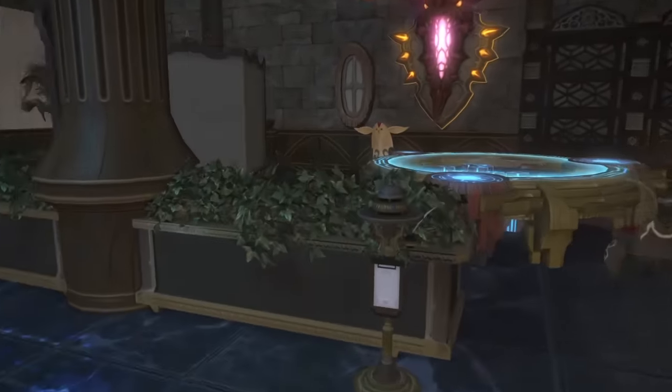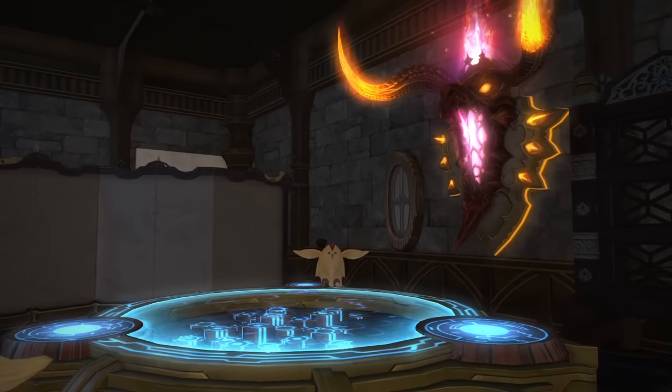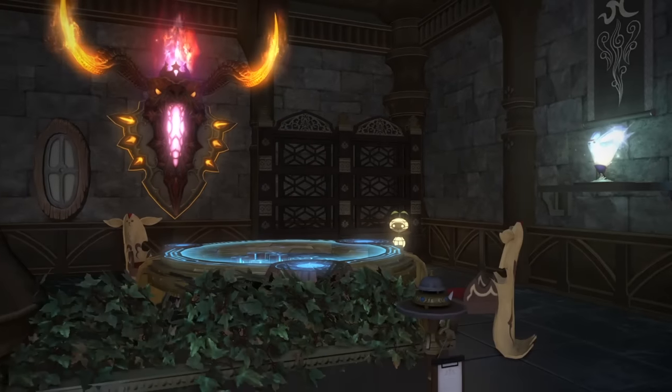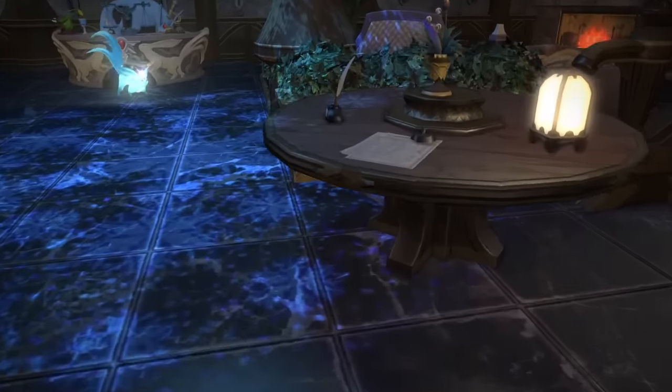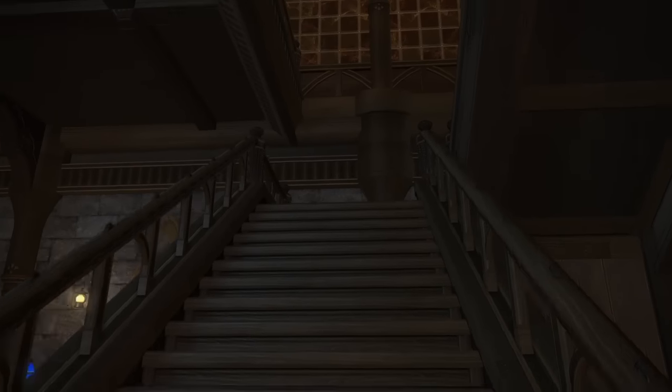We've got carbuncles hanging out here in the house. We've got carbuncle chairs. He does a lot of trophies in the house. More carbuncle stuff. He's got a little table to register — I'm gonna sign my name here. So cute. Let's head upstairs and see.